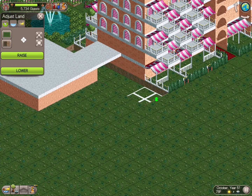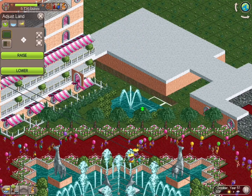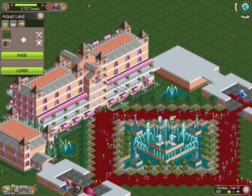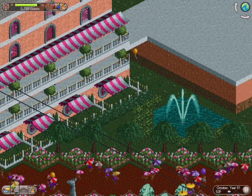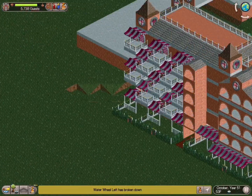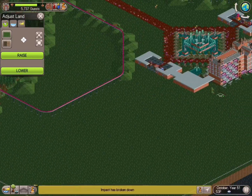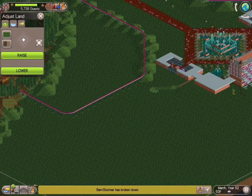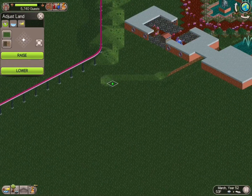I remember mentioning this in yesterday's video — putting in a waterway that wraps around the front and through the sides. That's what we wind up doing here. I thought this was a really great addition. We're going to come back and obviously detail all this. There's going to be a lot of bush work and tree work. Because I've already got tomorrow's video cut, I'm going to do all of the tree work today.